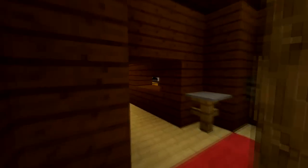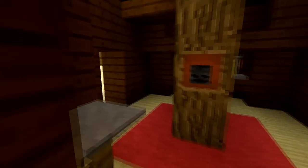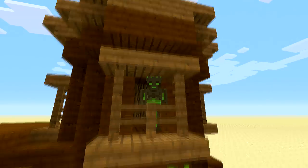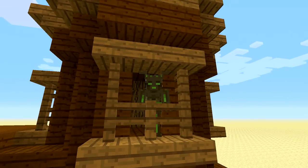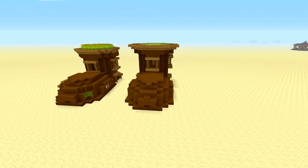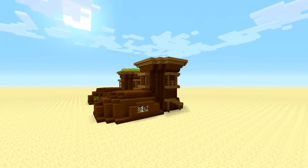Let me show you the inside so we can get building. We've got a brewing stand, a chest, an enchantment table, a bed, and everything we'll need. We've got some room for storage upstairs and a farm. We've got a little balcony to look out from, and upstairs we've got the farm. You can build two of them - it looks better having two. Let's build this awesome boot house!